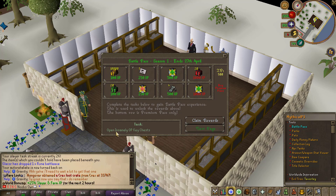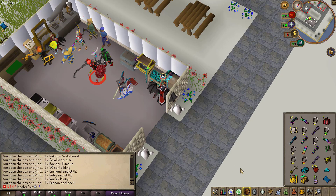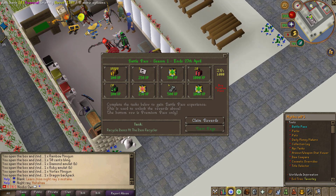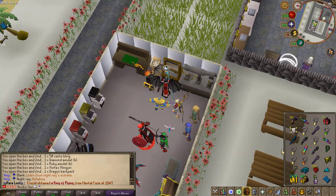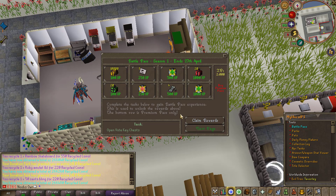The next task is actually easy — it's to open insanely OP keys, and these should give me 20 experience each. I just opened all of them, which I did not expect to do, but that should have given me all the experience I need. Moving on to the next task, which is to recycle items at the item recycler right here. This gives me 50 experience per item I recycle. By just recycling all the items I got from the previous task, I managed to complete this one as well. We are now already at 2000 experience.